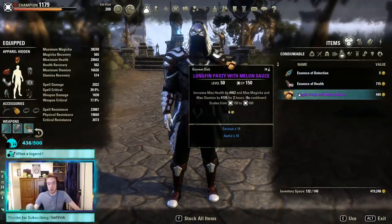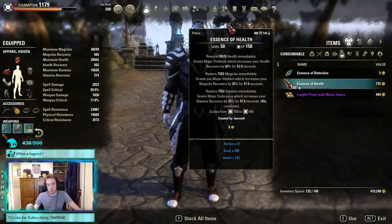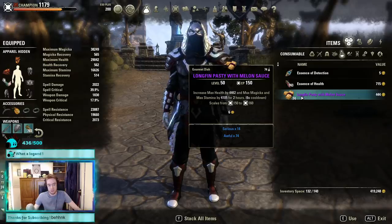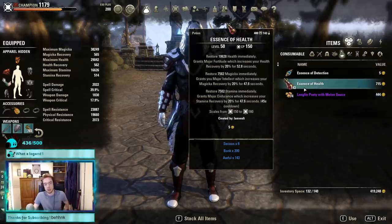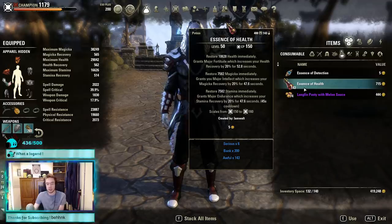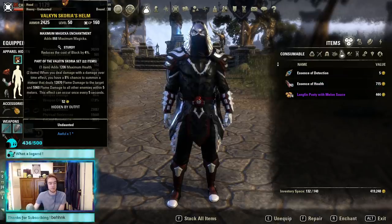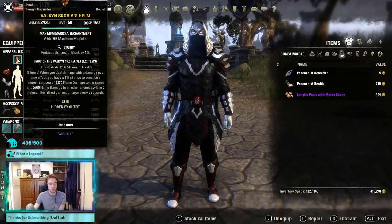As per usual we are running tri-food and tri-pots. Tri-food is glorious — it gives you all the stats you want and need. We're running tri-pots because that is going to give us stamina and magicka return, with health as a nice little bonus, but it's really about the stamina and magicka. On our armor sets we are running our favorite set, back to business: Scoria.